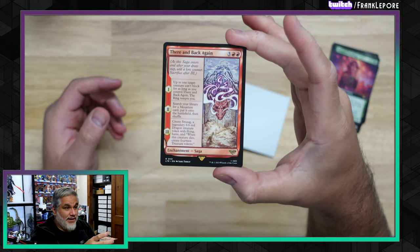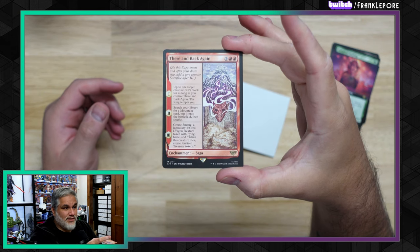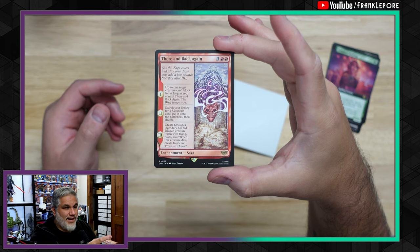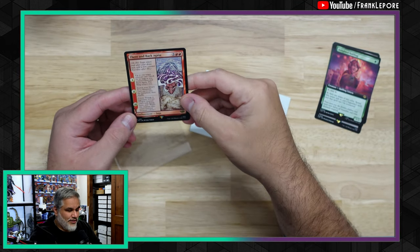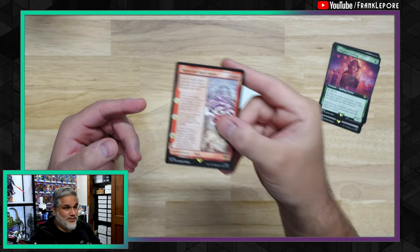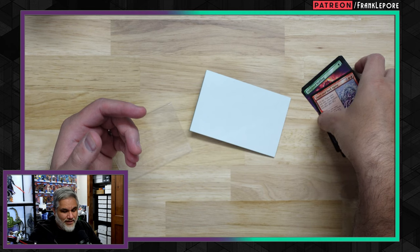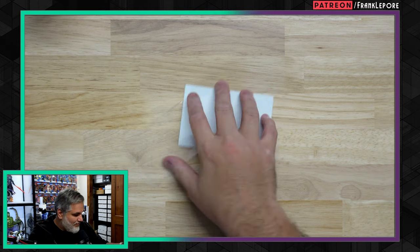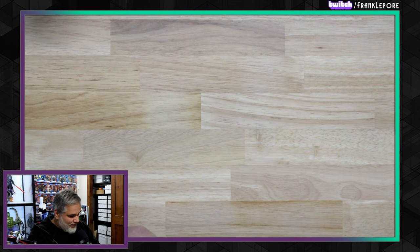And then There and Back Again — that's a cool one. This card makes a Smaug token, which is super cool — that's the dragon. And then when he dies, you create 14 treasure tokens, which is utterly ridiculous. I can't imagine a situation where you wouldn't just want to try to kill your own Smaug to make 14 mana. That's wild. But also super flavorful, because Smaug is a dragon that hoards treasures — so it makes sense.